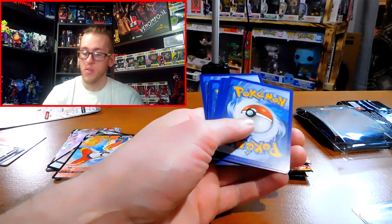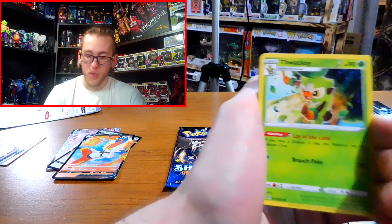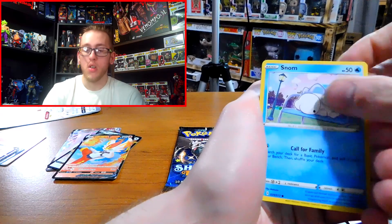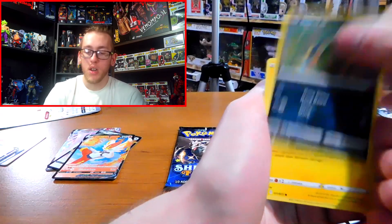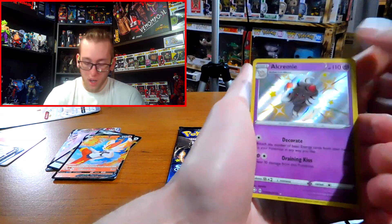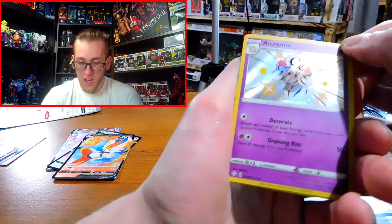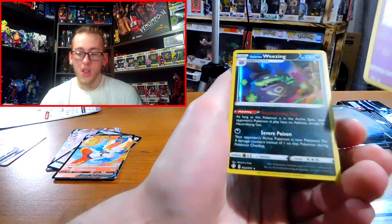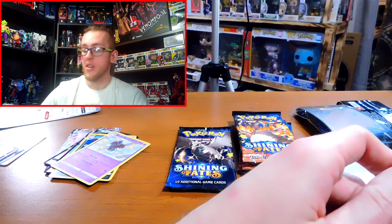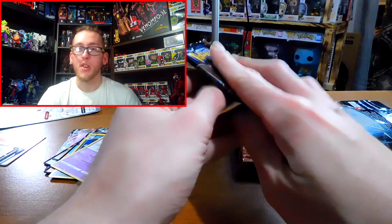Pack six: energy, Wacky, Rusted Sword, Rotom, Snom, Grookey, Spinarak, Shinx, Horsea — ooh, there we go! Our first Shiny V, which is an Alcremie. This looks like a dark Alcremie, that's weird. And the Galarian Weezing. Luckily we got one Shiny V. Now if we could just get the Charizard — maybe we'll get him in the Charizard packs.